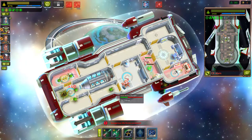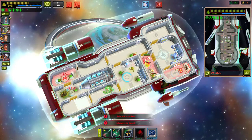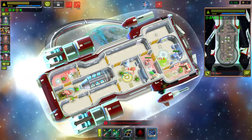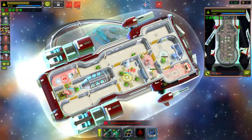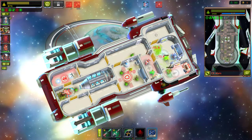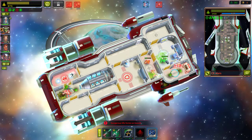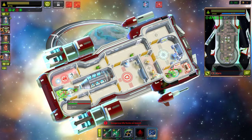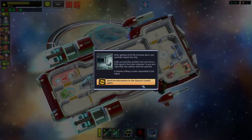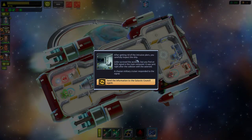Something is spawning them — get in there quick! Destroy the spawner! Someone's hurt badly — get over here. It's spawning more! Balancing crew to fight — achievement unlocked: Target Practice! After getting rid of the intrusive Plexors, you carefully inspect the ship — little survived the accident, but you find an SOS signal in the main computer.